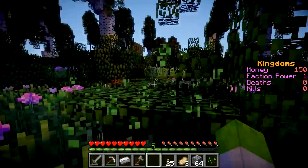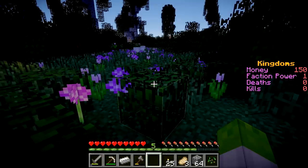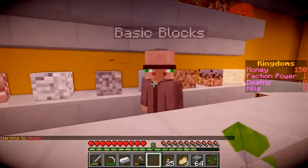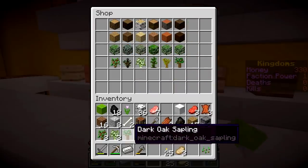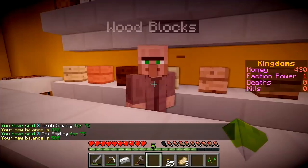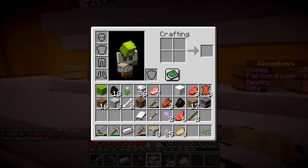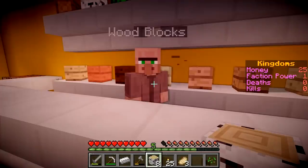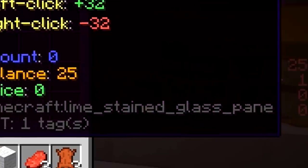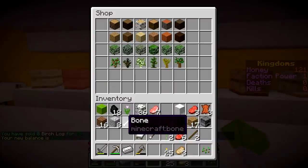We've got like five saplings - quite a lot. Oh, another one - sweet, we've got seven. Let's go sell these. We'll sell our cobblestone to the basic blocks guy, and sell our saplings - 25 each, not bad. That puts us up to 505. We don't need these birch logs so we can sell some. Oh, I accidentally bought some. It doesn't matter. Oh no - we just wasted all our money. I'm an idiot. Well, I sold them back and we're poor again. I'm an idiot.